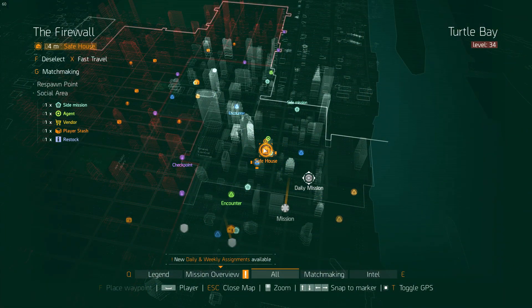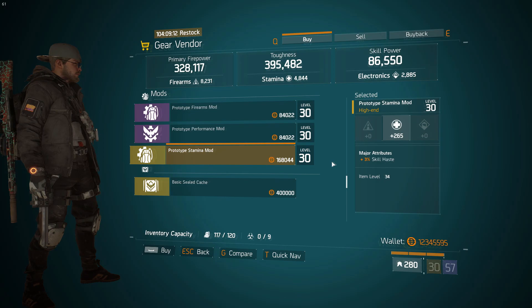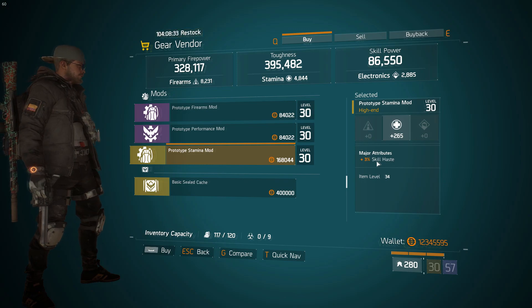In one of my favourite safe rooms, the Firewall Safe Room, there's a really nice stamina skill haste mod. It's rolled 265 on stamina — only 2 off the max roll of 267 — and it's got the max roll of 3% skill haste. I'd definitely class this as a god roll, being only 2 away from the max.